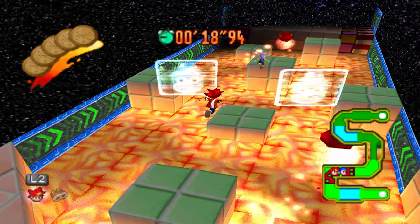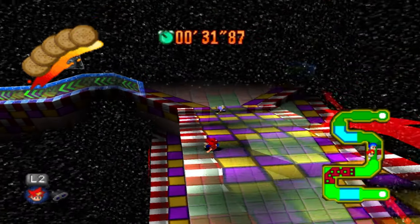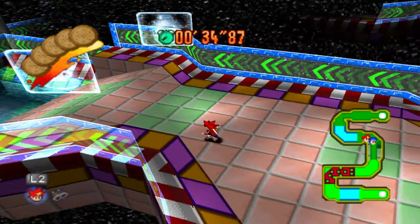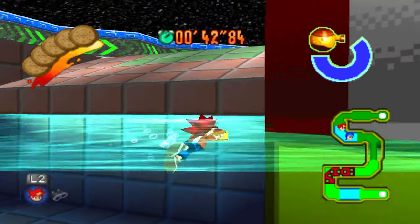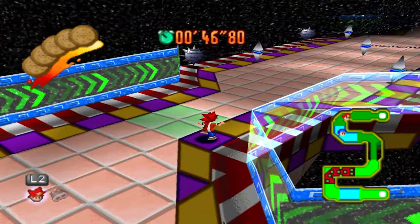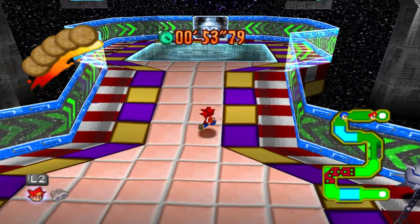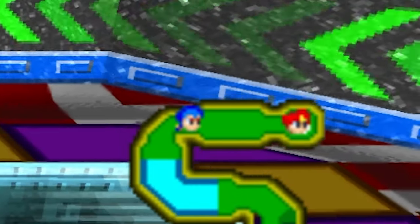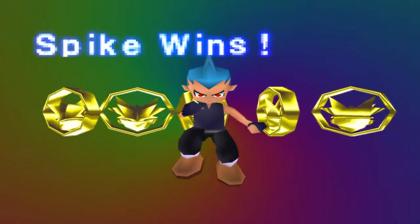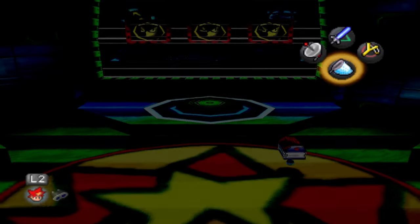Yeah, he jumps across these platforms way faster. But here's a helpful tip: at this bit, if you slide down and then jump, you keep your speed and momentum going. If you just let yourself slide fully down, you stop moving for a brief moment — like what happened to Jake. So you get a jump start in front of him if you do that. And just like that, I whooped his ass — he didn't even get to the last stretch. You can get 10 Spectre Coins just from doing both Stadium Attacks.